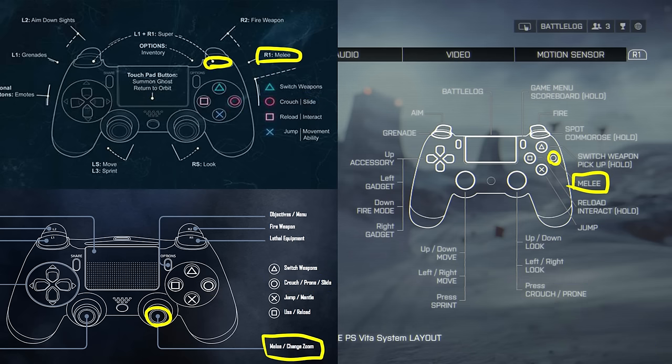Melee attack doesn't really have a standard either. Regardless, this is the control scheme of all major first person shooters from Halo to Call of Duty to Battlefield, even Destiny. Now that that's out of the way, we can go back to where we left off.